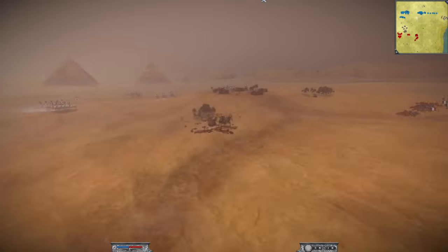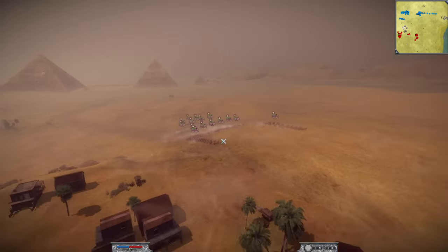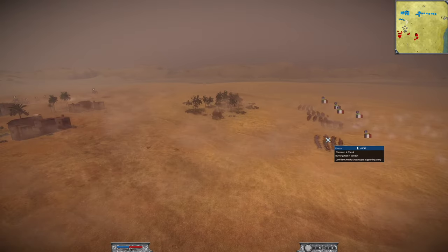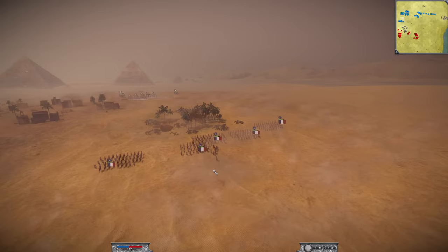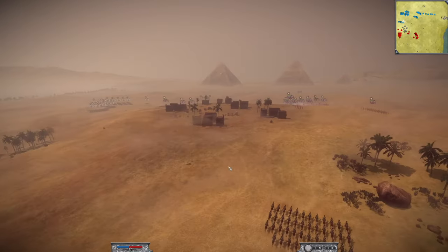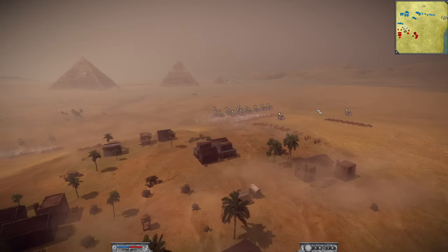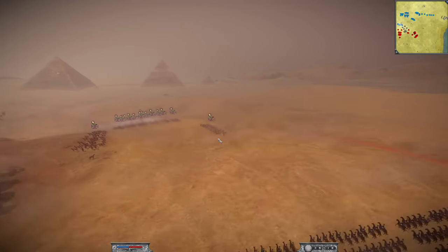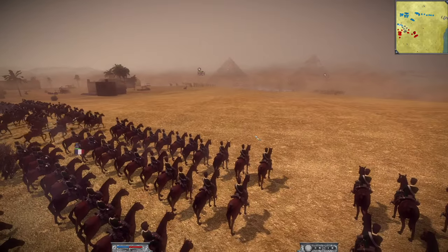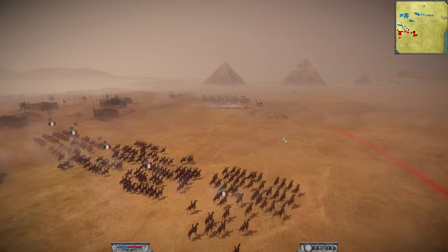They are going to match the enemy forces by trying to take the hill with their cavalry. The cavalry of the enemy is very weak compared to theirs. The Chasseurs à Cheval — of course, if they get into melee, the Dragoons should win. But they're going to be able to fire some serious shots off before they get anywhere close to melee. They have three Dragoons, not two. Watch this — this is going to be the first shots of the battle.